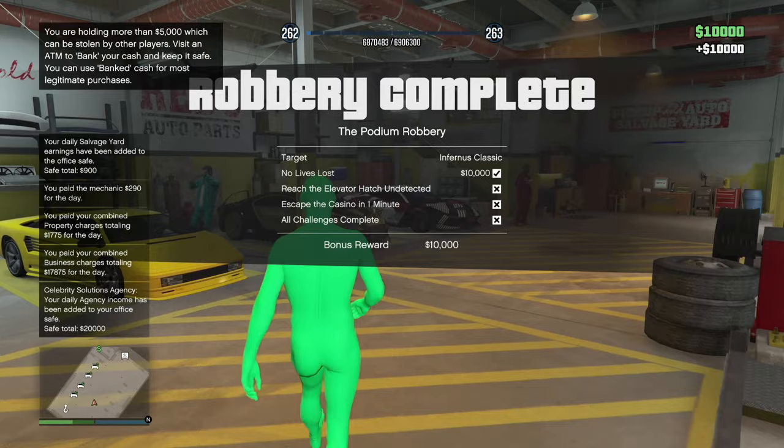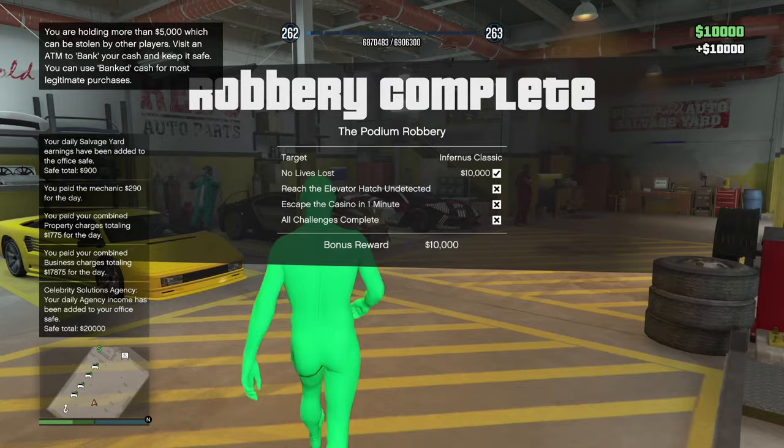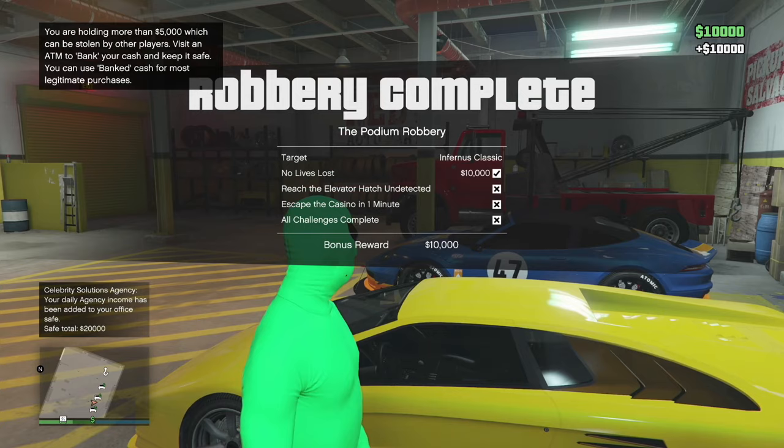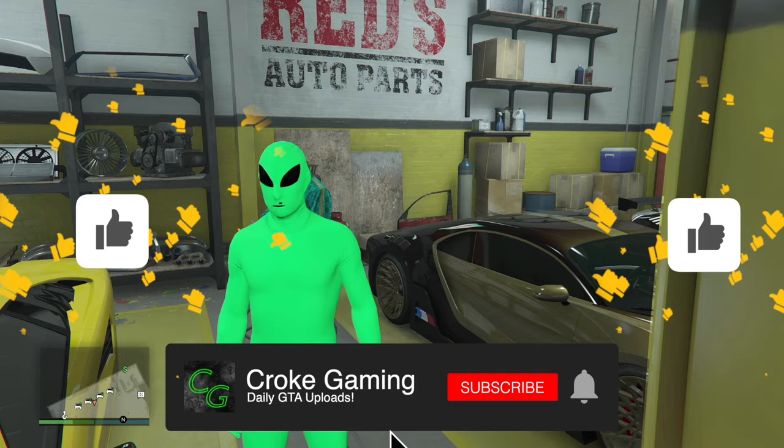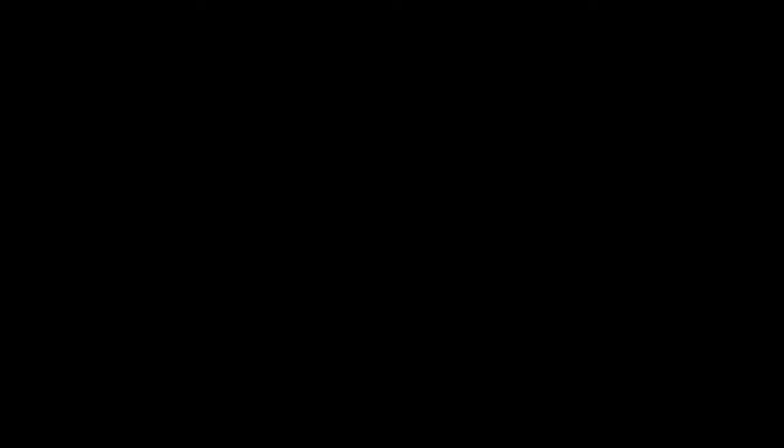Alright, we delivered the car to the salvage yard — that's the breakdown, and an extra $10K. It took forever because the cops just would not leave me alone. We did the podium robbery — here's the vehicle. It sells for $405K. That is the end of the video — please smash that subscribe button, like the video, and comment down below if you did this. I'm Croak and I'm out.